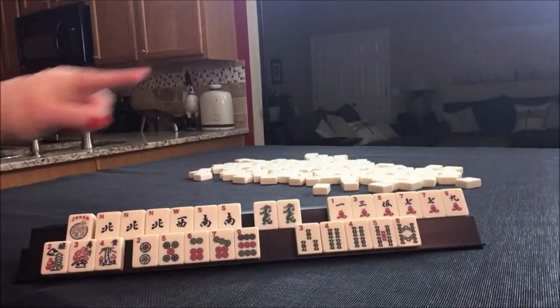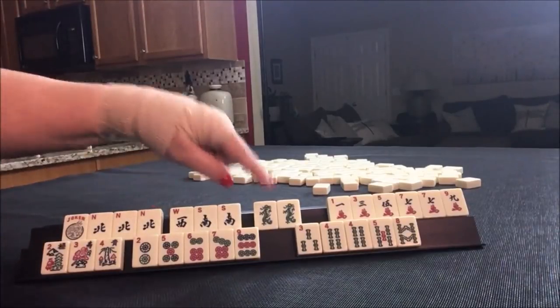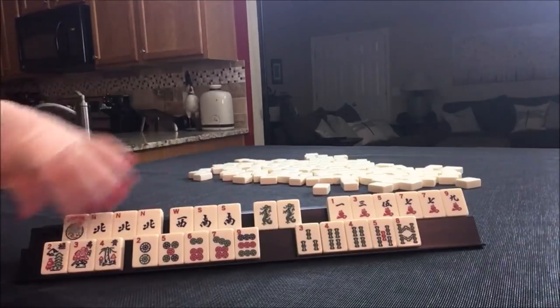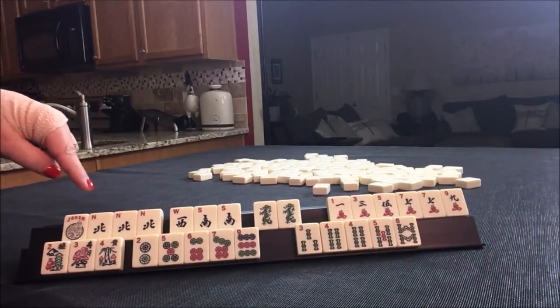Look at all those winds — north, west, south, dragon. East and west go with green, unfortunately. Otherwise I'd try north and south with flowers and reds. But I don't think that's going to happen here.